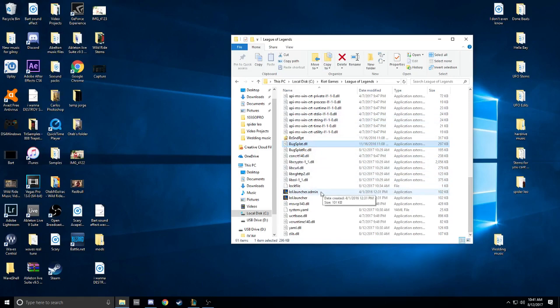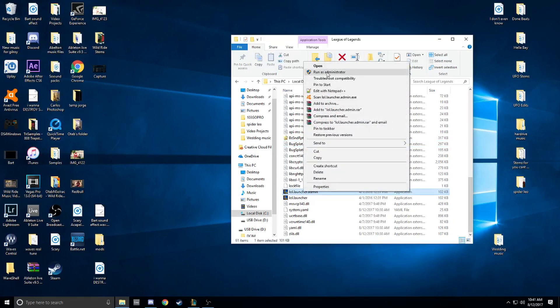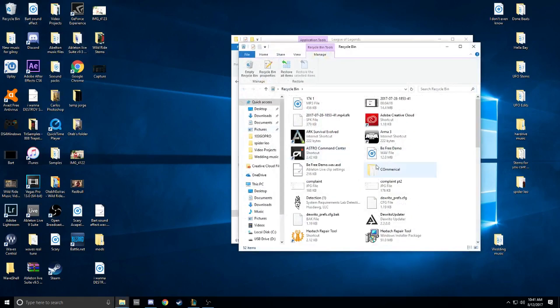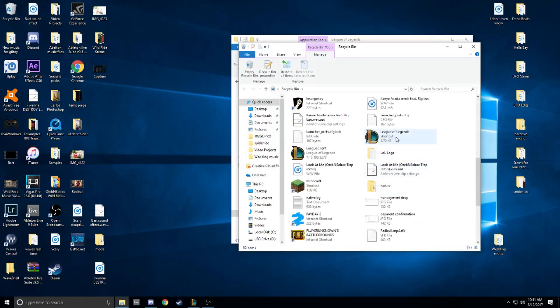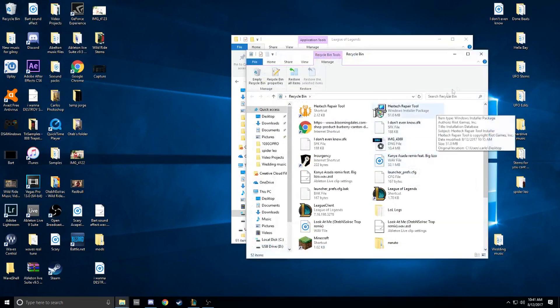What you're gonna want to do is go to Launcher Admin. Also keep in mind any icons you have — past ones — check your recycling bin. Here's the League of Legends Client. Make sure these two are in the trash, because if you have them out, it's just gonna keep overlapping — it'll ask you if you want to restore, and so on. My suggestion is to put both of those into the trash can.